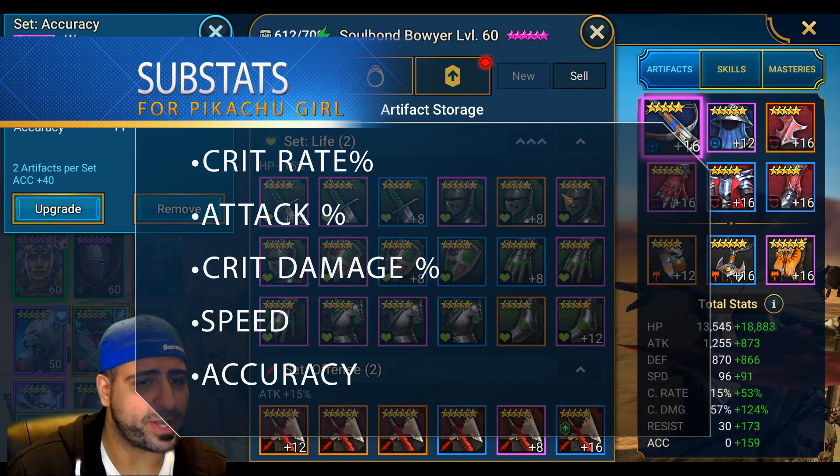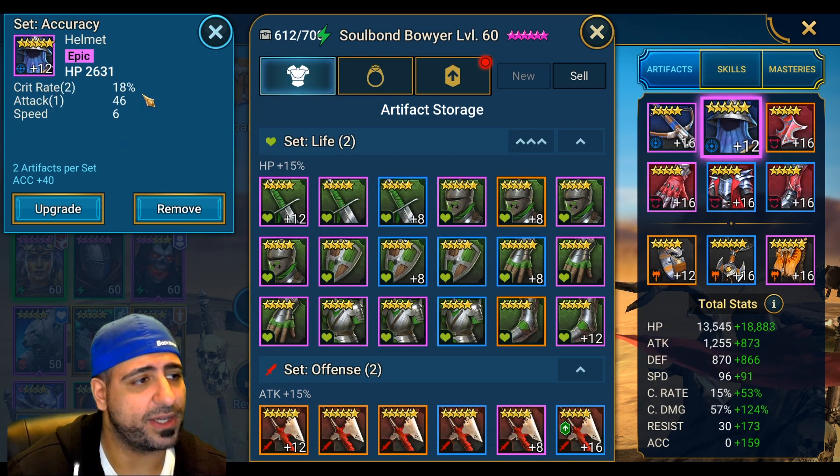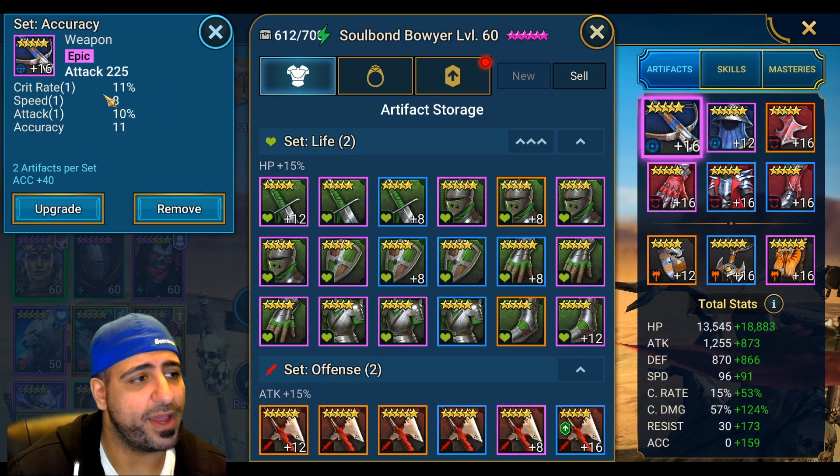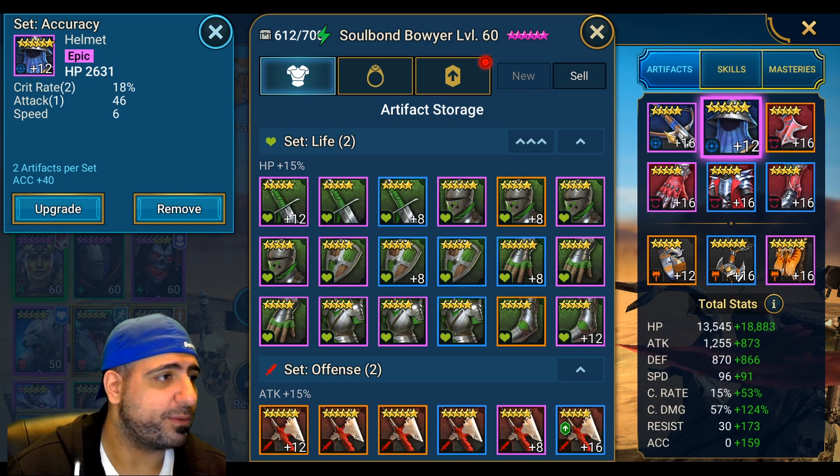For substats, look for crit rate up to 75%, speed, attack percentage, and crit damage — she is an attack-based champion. You'll also need some accuracy, and HP and defense percentage aren't bad to have for durability. I have 18% crit rate on one piece and 11% on another, which is why I didn't go with a crit set — I have enough crit rate from individual pieces alone.